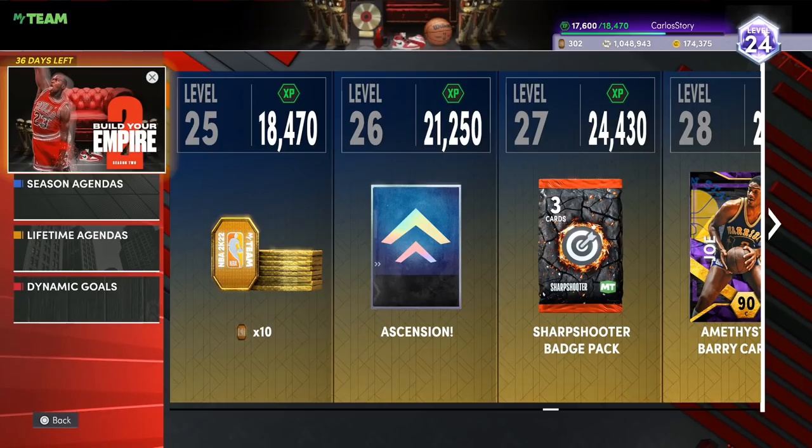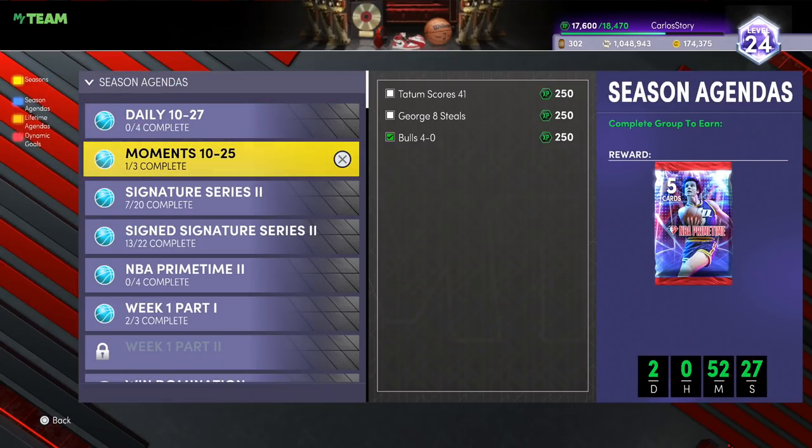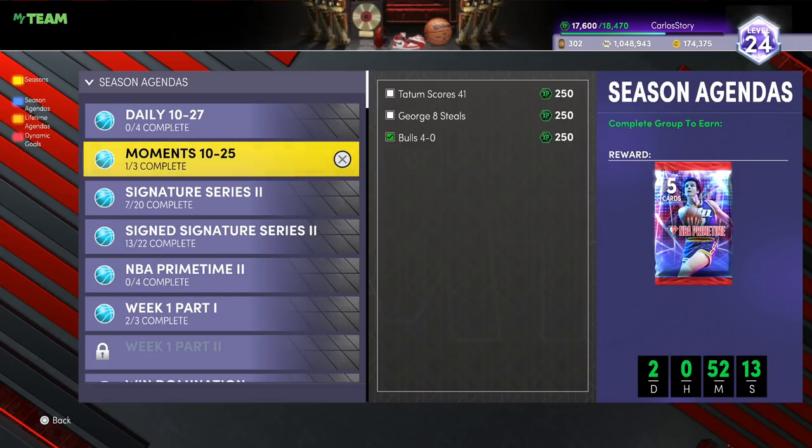2K also added other ways of getting free packs. With this one it's actually guaranteed — you complete the Moments challenges, things like Tatum scoring 41, the Bulls going 4-0, Lonzo and Lamelo doing their thing. When you get those done, you get a guaranteed free NBA Primetime pack. I did a pack opening with these packs and we got extremely lucky, so you never know — you could get lucky too.